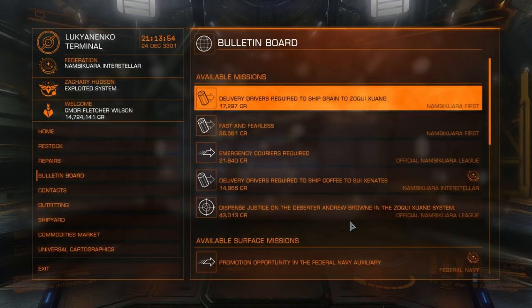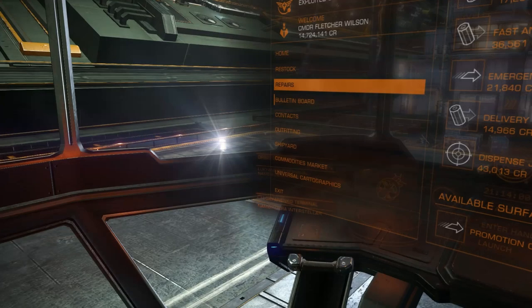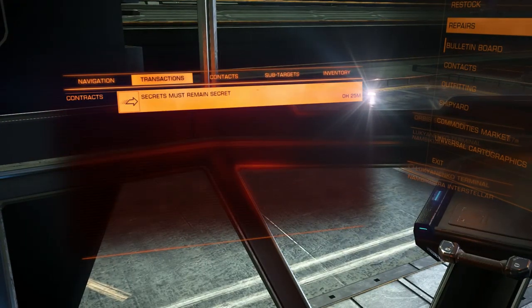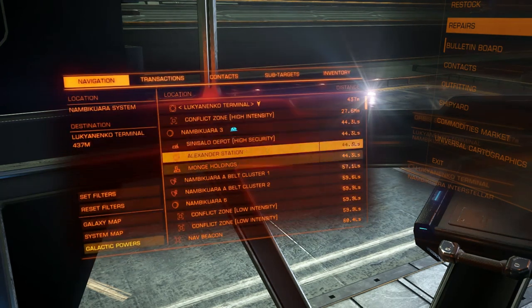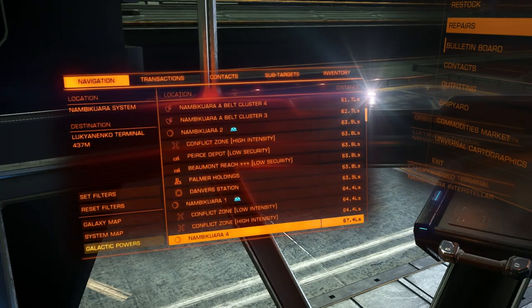This is an expensive ship — a lot more expensive than the hauler, though with less expensive equipment. So where are we going? Secrets must remain secret. Navigator Terminal. This is a pretty busy system — there's a lot of stuff here: Dander Station, Palmer Holdings, checkpoints, Tepper Base, some inheritance, extraction sites, Humphreys City, Shirley City, and Navigator Terminal. There we go. Let's head on over there and see what's up.